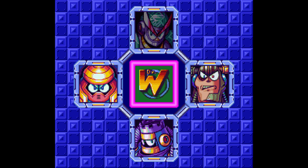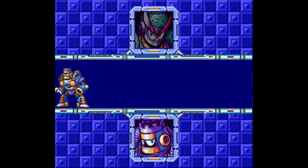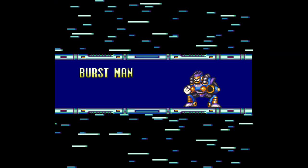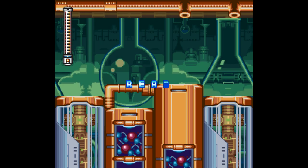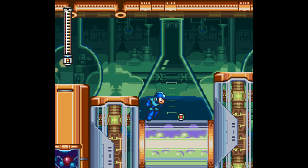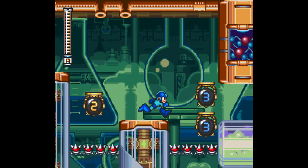If you go to Cloud Man's stage, you can use the Freeze Cracker to change the weather, which makes certain invisible platforms appear and become visible. But we're not going to Cloud Man — we're going to Burst Man, which is pretty much a revamped Bubble Man. This guy is really annoying, and so is his stage. I think there's one item here — part of the Rush Adapter.